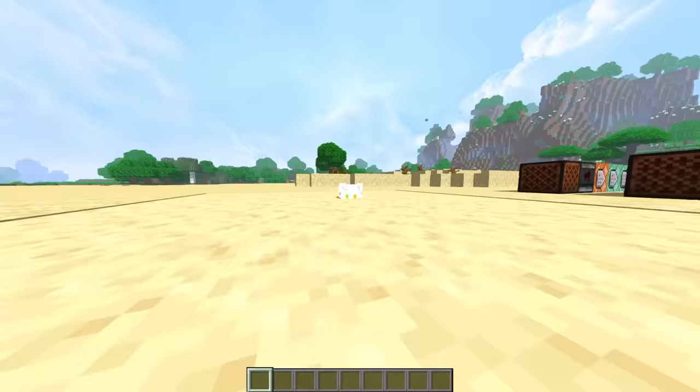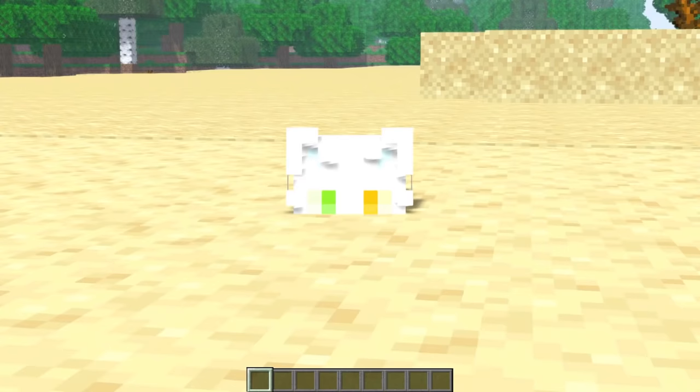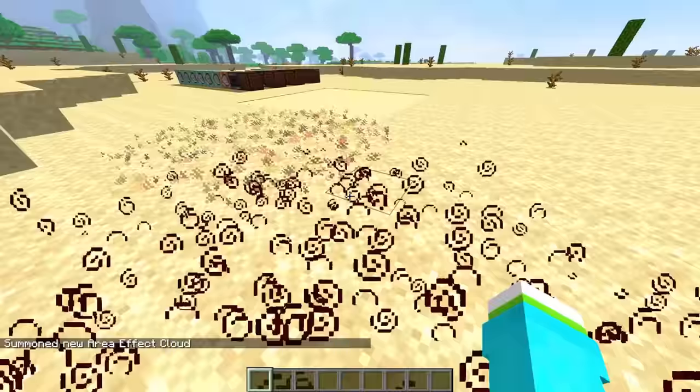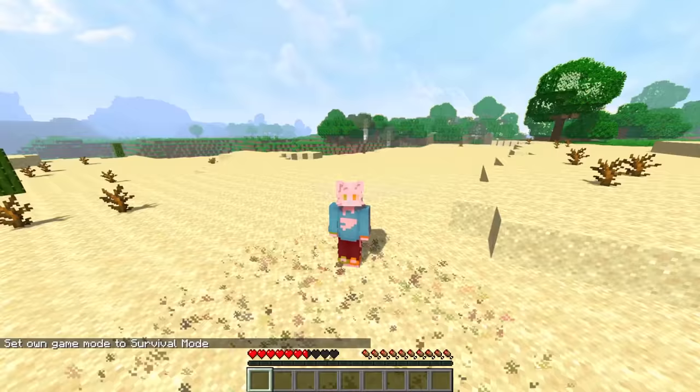As fun as this is, I kind of need to die when I do this, because what's the point of sinking in quicksand if you just kind of sit here? So to do the damage for us, we're going to use an area effect cloud right here. The reason I have all these weird particles is because if I don't use them it looks wrong and doesn't really look like quicksand to me. So we're going to use this, and you can notice if I go into survival mode, it does in fact hurt me.